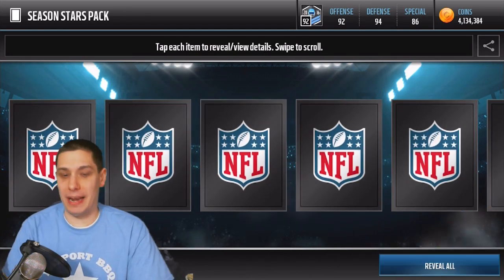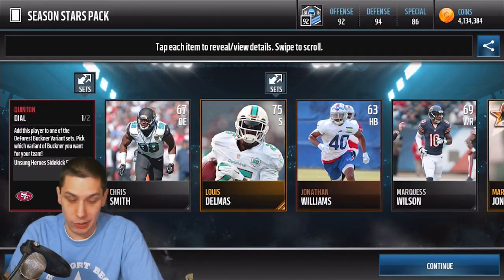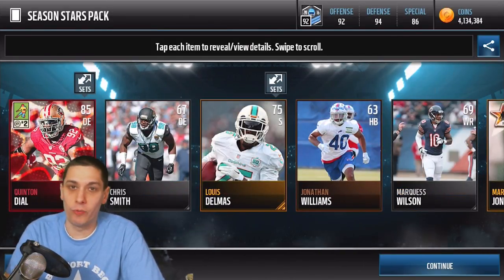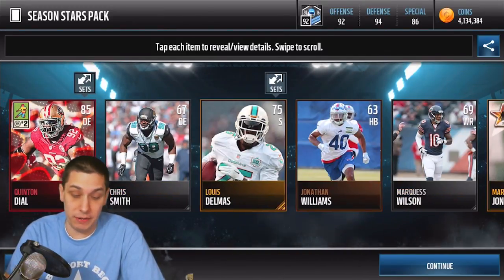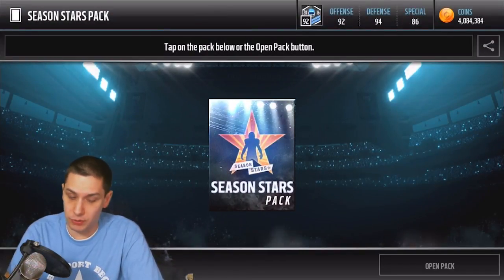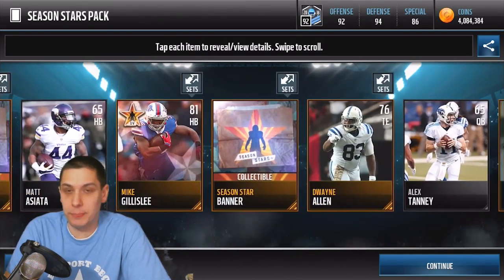I want to hear from you guys — what do you think about the Season Stars promo overall? We did pull from the Unsung Heroes Sidekick Editions here, but not really much value on this one unfortunately, because you've got to get the high overall — like the 87 or 88 overall, maybe 89. Do you think it's weird that a guy like Carlos Dunlap is getting a 97 overall card at this point in the season?